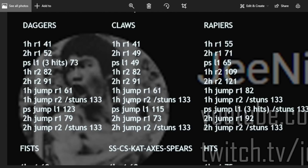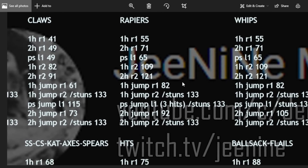One-handed jumping R2 now always stuns, and this is going to be a trend for everything: the one-handed jumping R2 and the two-handed jumping R2 always stun no matter how small the weapon is. And when we say always stun, again, that's max poise — bull goat with the talisman at 133.